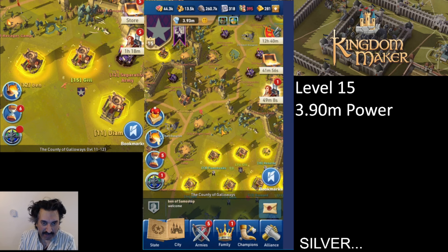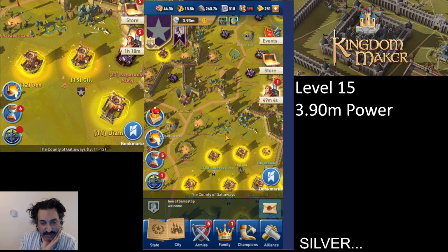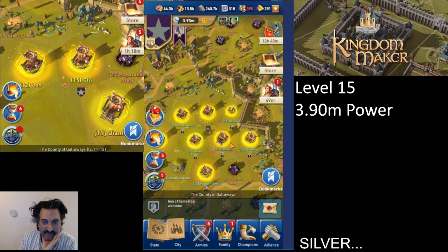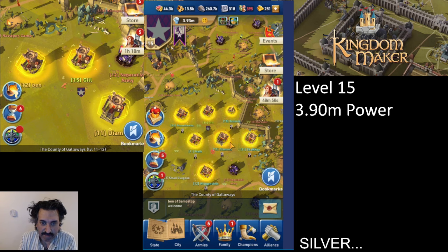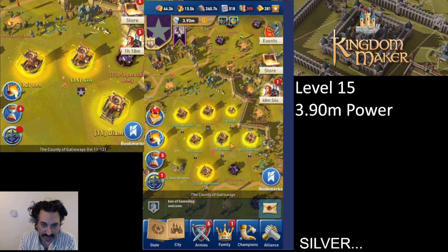You can also get silver from events. By completing various tasks on the days events are active, you earn small amounts of silver here and there. As you can see, I've already completed most of today's event tasks so I'm not earning much silver from them right now.